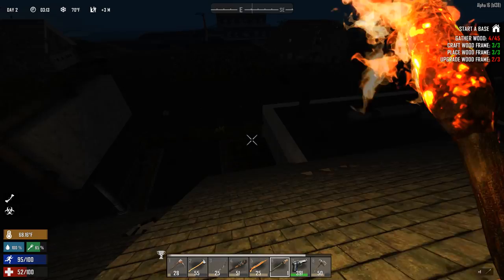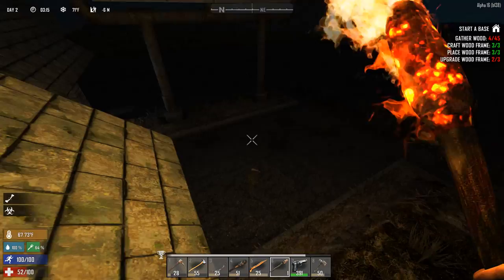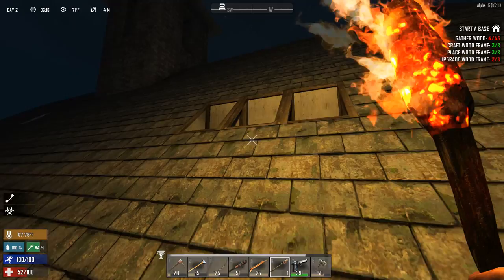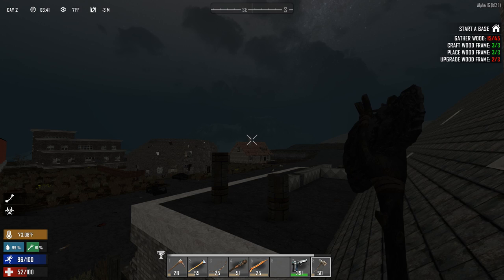Let me take this torch because it's super dark on this roof. I need to find a way down and I don't have enough wood frames to make stairs. I think I can make some ladders - I only need wood. Wait - I can scrap the roof! Oh my god, nobody in Seven Days to Die history has said 'scrap the roof'!